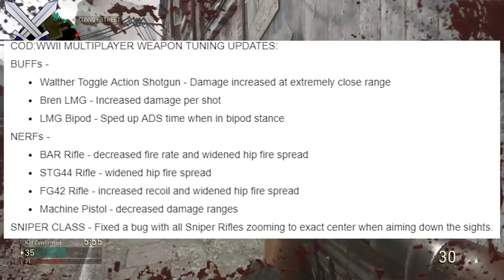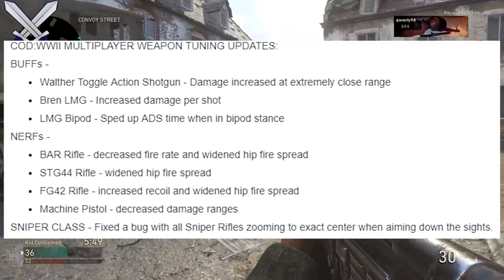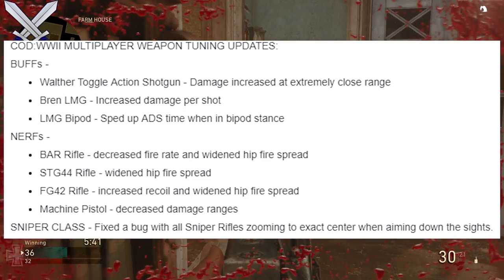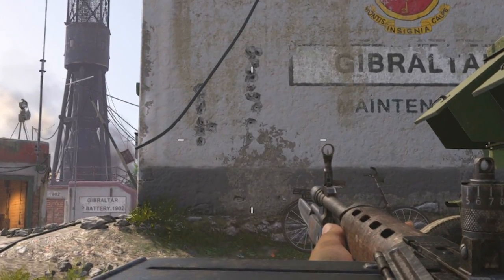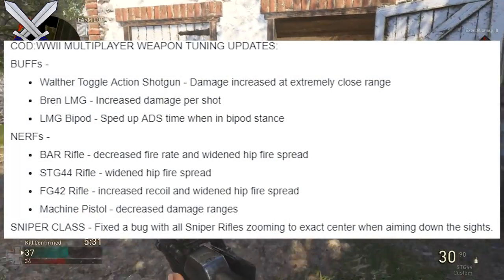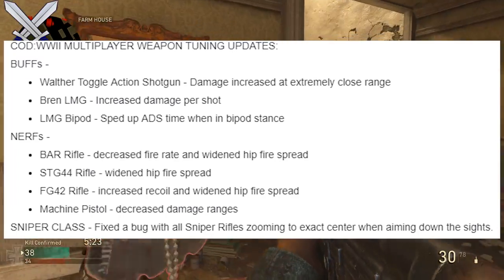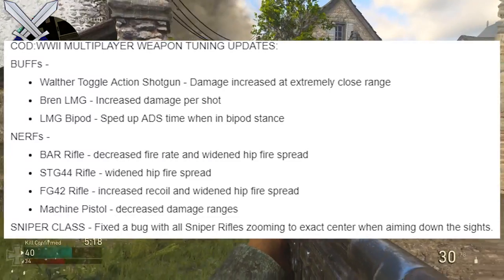For the STG-44, they widened the hip fire spread — not too much of a nerf there. For the FG-42, they increased the recoil and widened the hip fire spread. The FG-42 has some insane recoil now — it's pretty hard to control and you definitely need a grip if you're going to use it. It still has a lot of kick compared to before, but it's still a very good gun. I'm going to be switching my meta from the FG-42 to the BAR, since the BAR just has a decreased fire rate but still does a lot of damage.